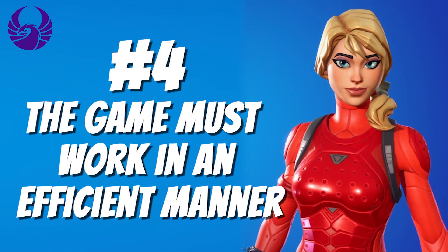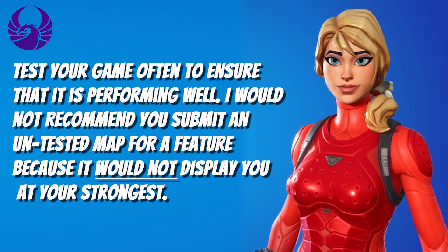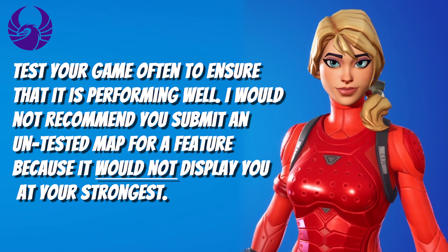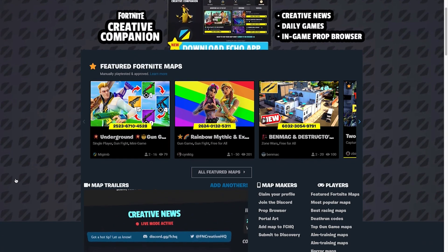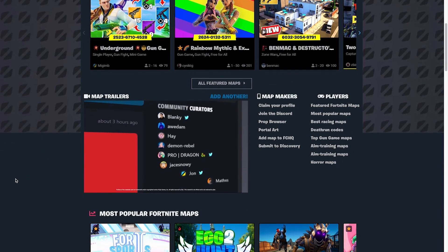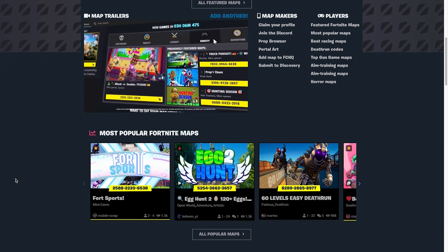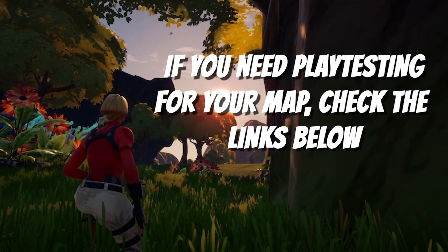Number four: the game must work in an efficient manner. Test your game often to ensure that it is performing well. I would not recommend submitting an untested map for a feature because it would not display you at your strongest. FCHQ holds weekly play testing so you can submit your map and get valuable feedback on how to make it better. If there are mechanical issues that would prevent your map from working efficiently, they will be discovered so you can fix them. If you're having trouble finding play testing for your map, be sure to check the links below.